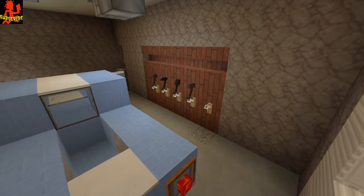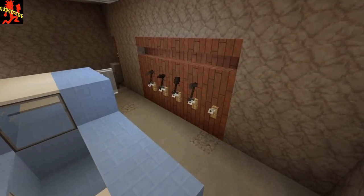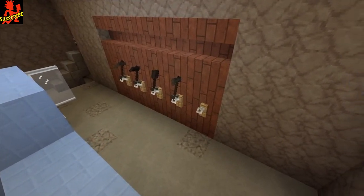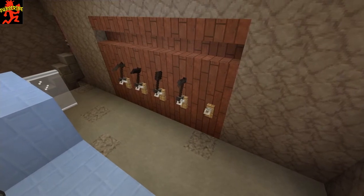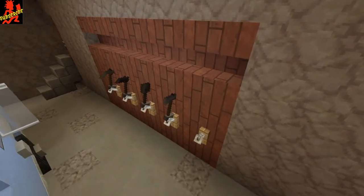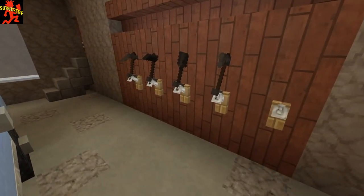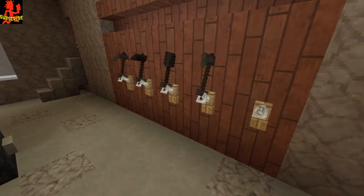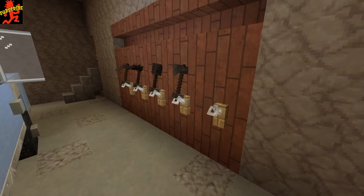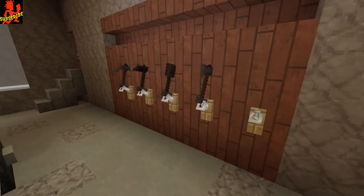Hey everybody, this is Bloody Hatchets, welcome back to another tutorial. This one is going to be on a tool rack. Now because we have these new armor stands with arms, we can now place things in their hands. I came up with this nice little design. There are a few of these on YouTube already but those are on PC and require command blocks — I'm on PS4 so this is very easy to do and you don't need a PC.